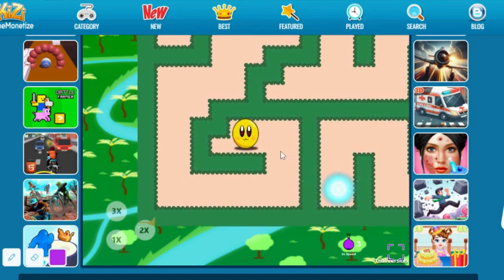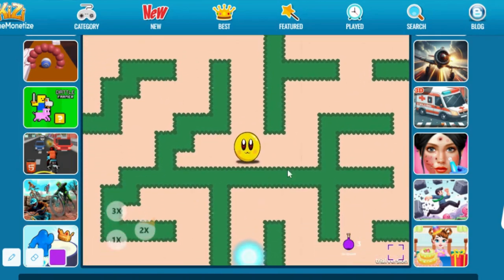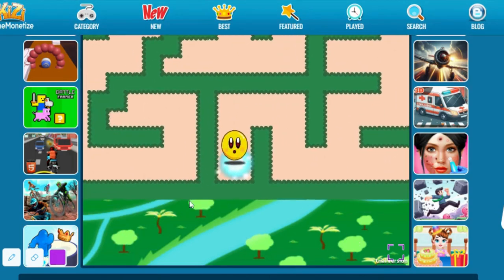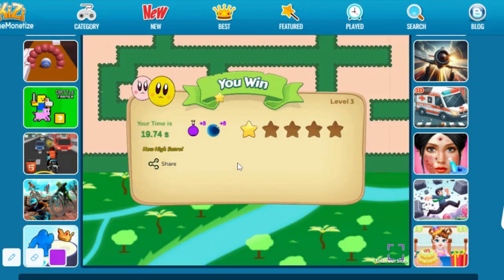Embark on an enchanting adventure with Bloomball, the spirited yellow sphere, as it rolls through daring mazes to save its world in Bloomball 1: New Labyrinth Maze 2024. Join Bloomball in a quest through diverse landscapes, overcome challenges, and collect the vital life force known as Hot Ice to thwart impending darkness.